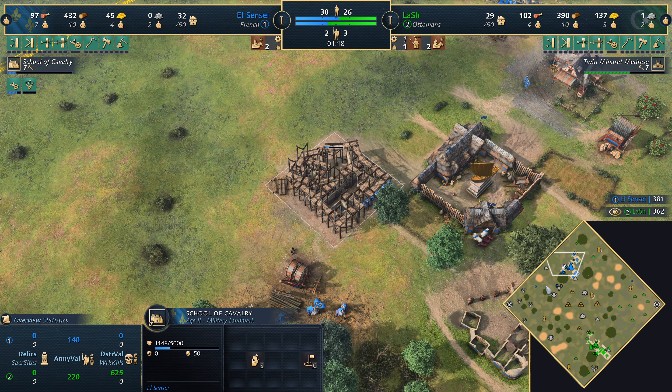The Ottomans are considered a counter civilization to the French because of their military prowess in the feudal age. The sipahi come diving in on a knight, taking a bit of damage — sipahi do have increased attack range. Knights and archers for the French versus sipahi and spearmen for Lash. Lash needs to build up a critical army for a decisive fight but must be careful about unprotected villagers on gold against those French royal knights.